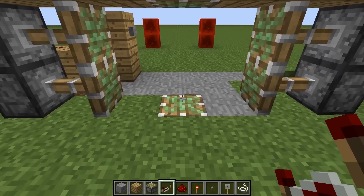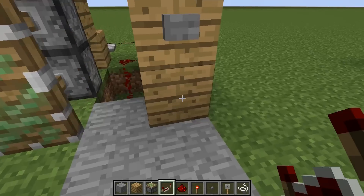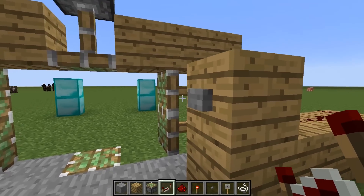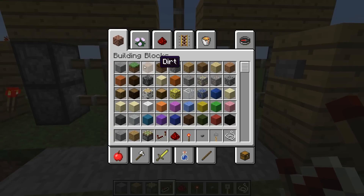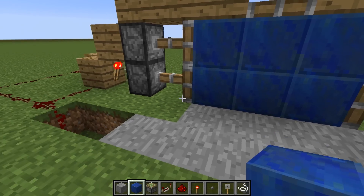So if I go ahead and hit the tripwire — everything is working in perfect sync. And likewise, same thing with the button. Now the only thing that remains is to go ahead and put some blocks in the door and start covering up all of the ugly gut work that is this piston door.